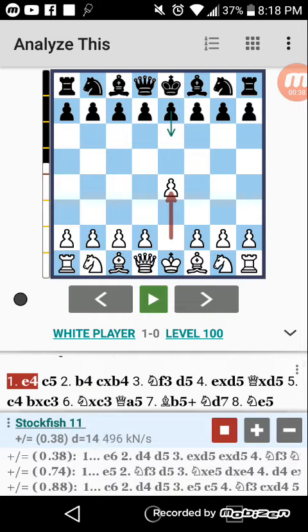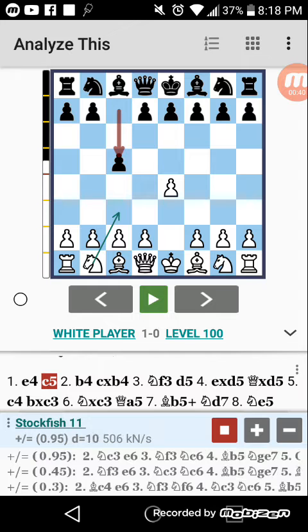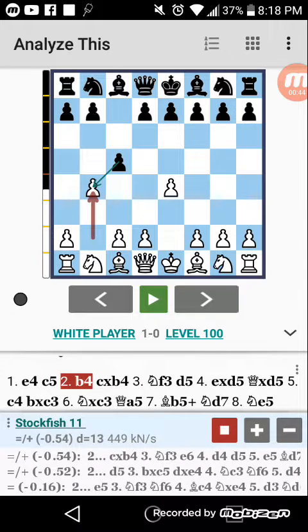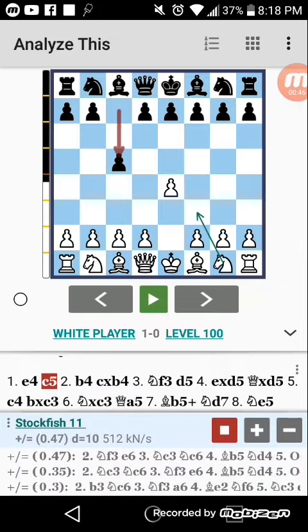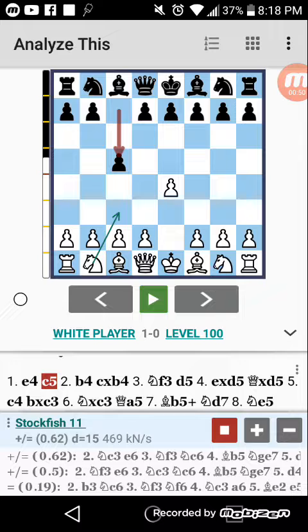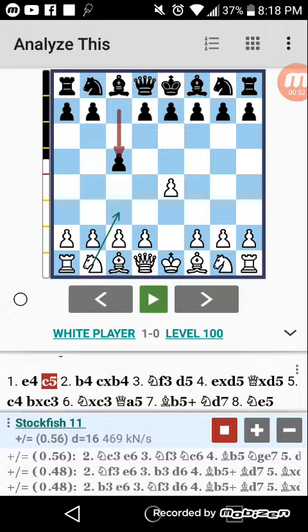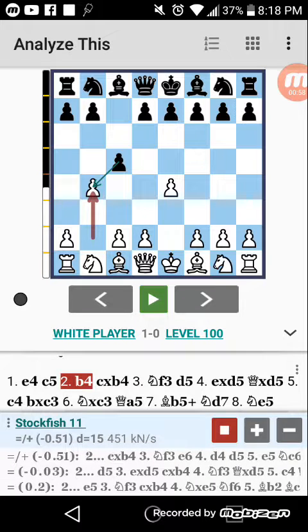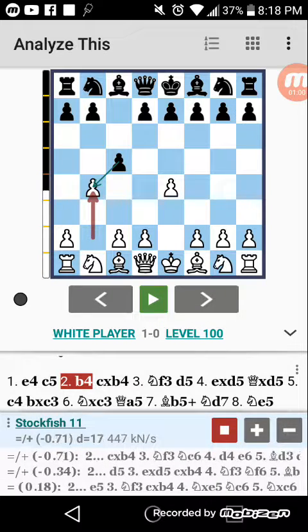So, E4, C5 — which is a Sicilian — B4, which is considered the wing gambit. If you look at the bar to the left or the point system, white has a 0.56 advantage, which is really small. B4 brings it down to negative 0.5, which is basically a whole point value lower. However, after a few moves, it actually isn't really that bad.